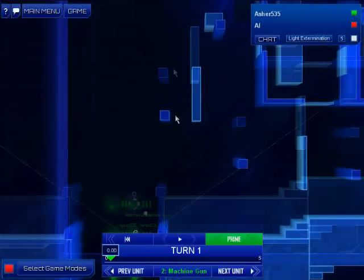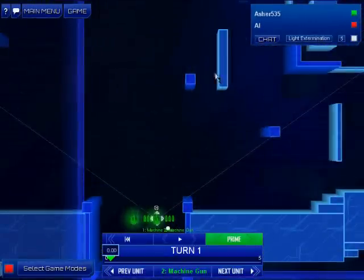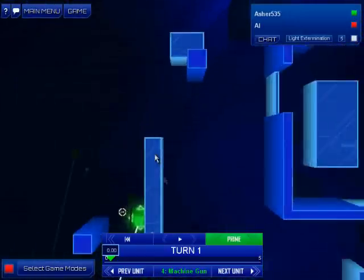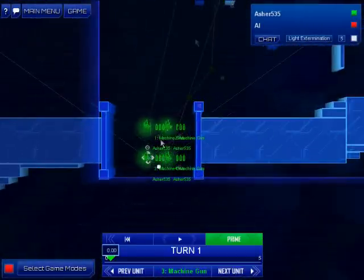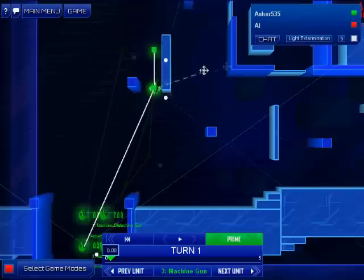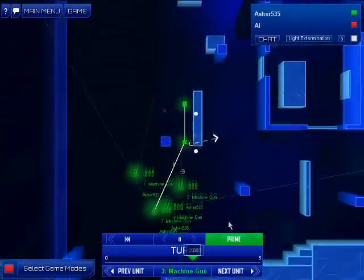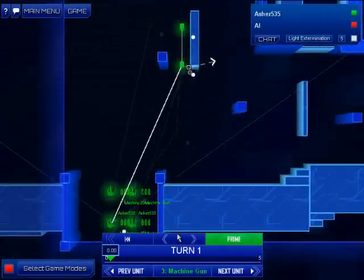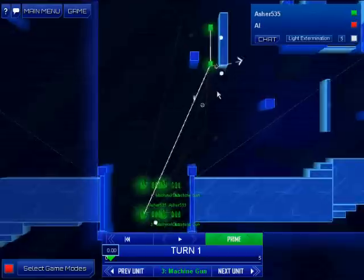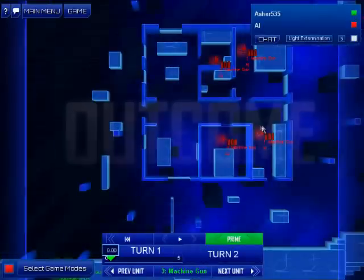So, the way the system works is we give all our units orders, press go, and then we see what happens. We're going to start out by running all of our available guys up to that bit of cover in the middle — there are chest-high walls which give you an advantage when shooting at the enemy. We can preview our turn to see what actually happens. Everyone just keeps running up until they get to that barricade.